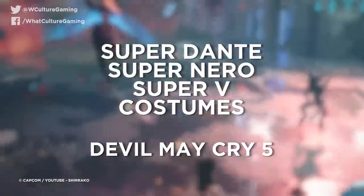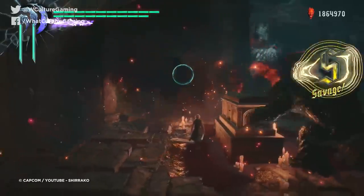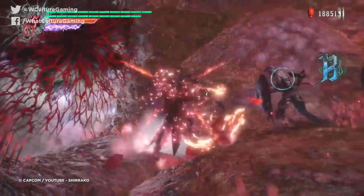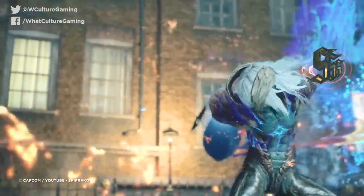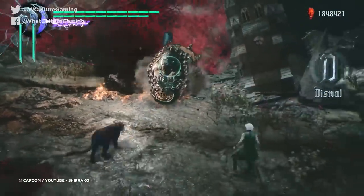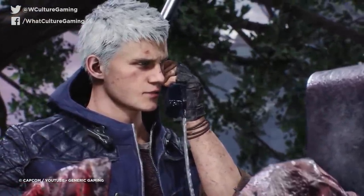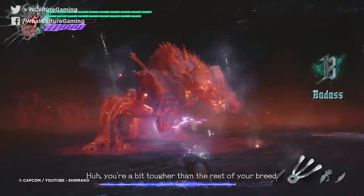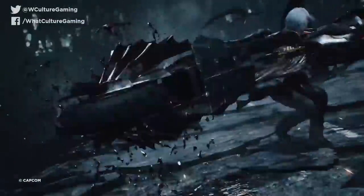Number 9: Super Dante, Super Nero, and Super V Costumes – Devil May Cry 5. Capcom's Devil May Cry franchise has always focused around one core concept – slick, stylish hack-and-slash action. Devil May Cry 5 launched in March 2019, revolving around a brand new character, V, as well as Dante and Nero, as they mount an assault against a demonic powerhouse out to destroy the world. It pulls no punches with the franchise's famously brutal level of challenge. Dante Must Die mode, for example, is a particularly vicious setting.